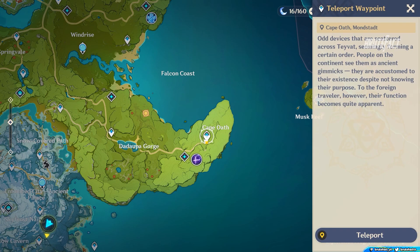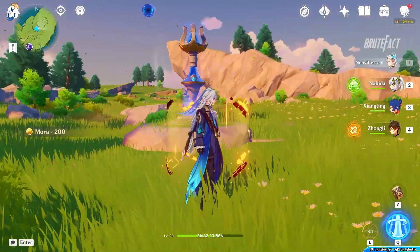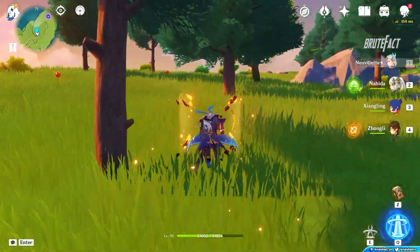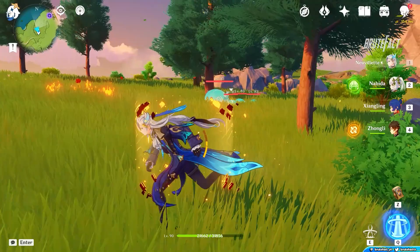Teleport to Cape Oath. Turn around and head towards the trees, and the Anemo Slimes will appear. Take the picture of all 4 Slimes.